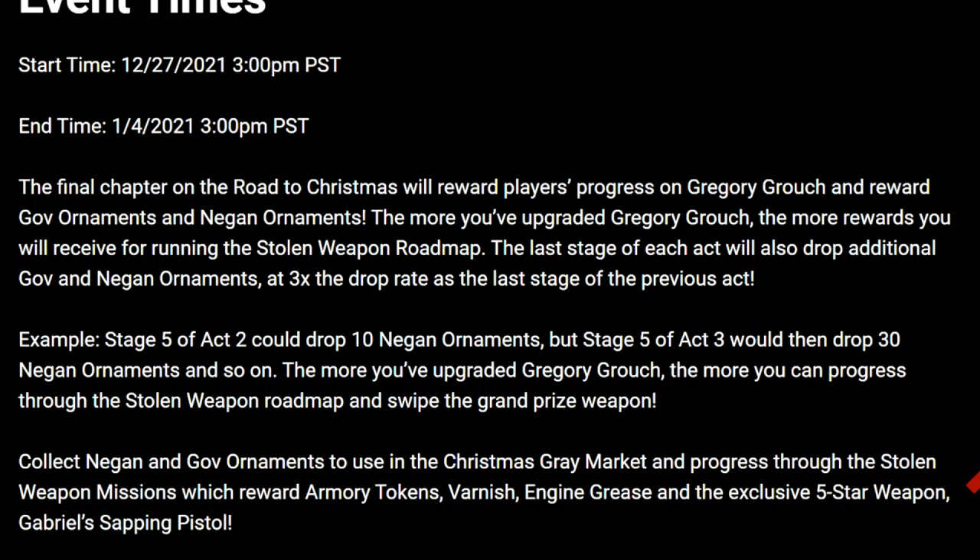Reading through the intro information: the final chapter on the Road to Christmas will reward players' progress on Gregory Grouch, and reward Gov ornaments and Negan ornaments. The more you've upgraded Gregory Grouch, the more rewards you will receive for running the Stolen Weapon roadmap. The last stage of each act will also drop additional Gov and Negan ornaments at three times the drop rate of the last stage of the previous act.